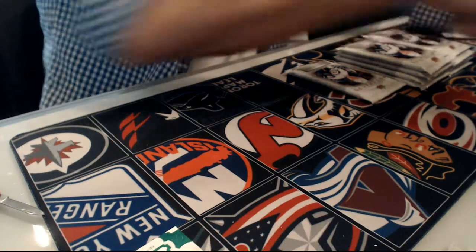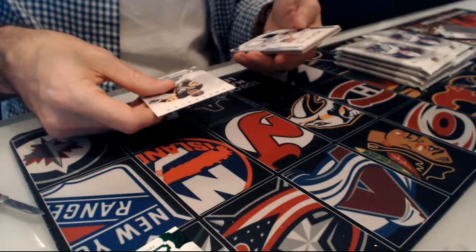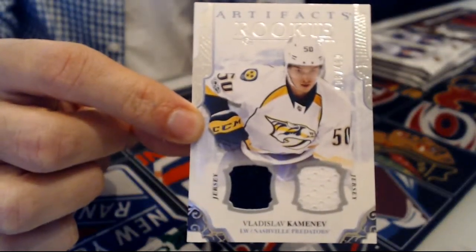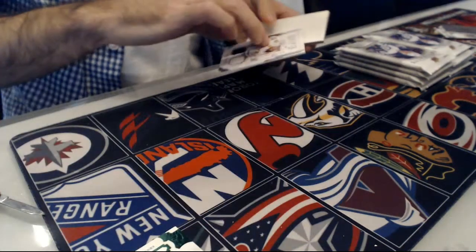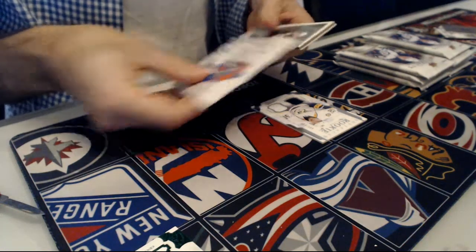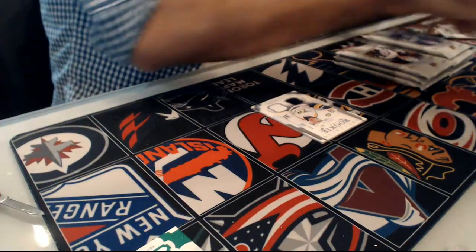And base — the last pack of box number 1 should have an auto somewhere, probably in that one. No auto. We have a rookie dual jersey numbered to 499 — Preds, Vladislav Kamenev for the Preds. Pack 1 of box number 2, we start off with a base out of 599 for the Blues, Vladimir Tarasenko.